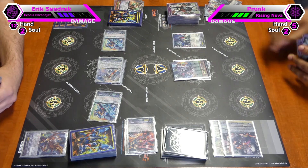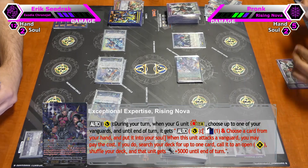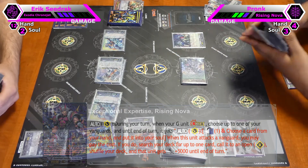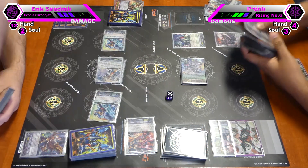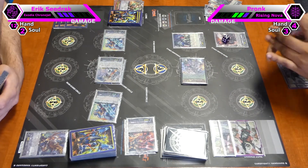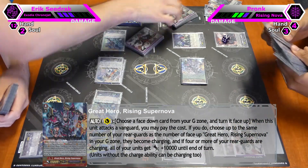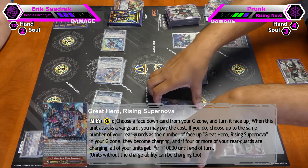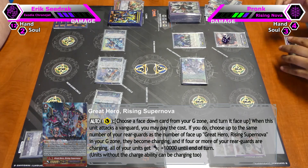So I'm gonna attack. First skill — Rising Nova stride skill — I count it as one. I put one card from hand into the soul and I can superior call one unit from my deck and it gets an additional 5k. Then the next skill of the great Rising Nova: I can flip and I can make one unit and Hype Maker charging — but that's 26k if I'm not.